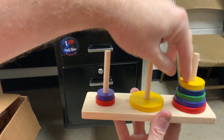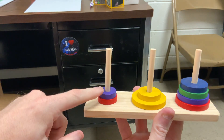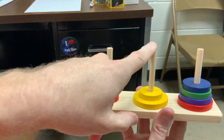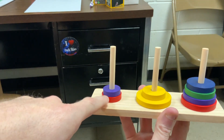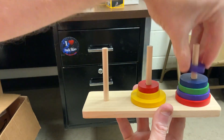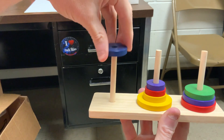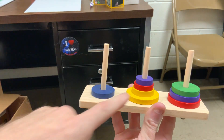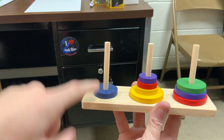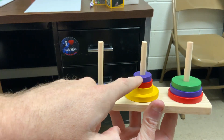Okay, now I can move this smaller yellow over to here. I need to move these two on top of the second post. So I've got second and third to work with: second post, third post. Okay, now I can move this blue one over to here. Now I've got to move these three on top of the blue. So I've got the first and the third post to work with: first post, third post, first post.